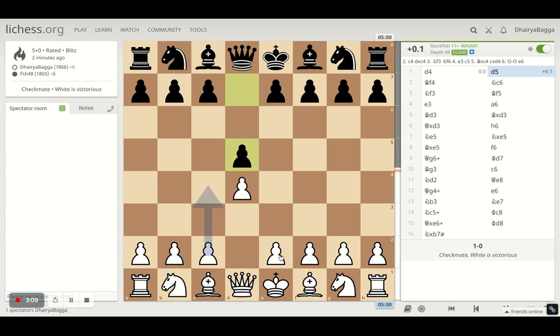In the London System setup you generally play the dark-squared bishop first to f4, then pawn to e3. The other pawn comes on c3 and you create a strong pawn pyramid in the center, which is always helpful. Before creating this pyramid you take out the dark-squared bishop — the bad bishop — and make sure it's on a good, active square. Then the light-squared bishop can come on d3, or sometimes b5.